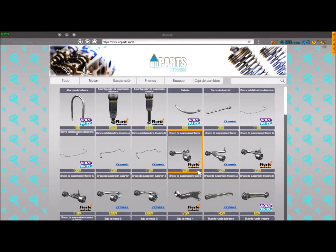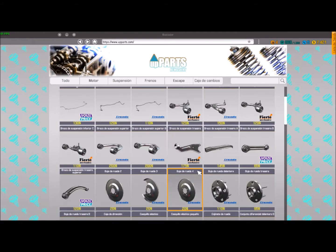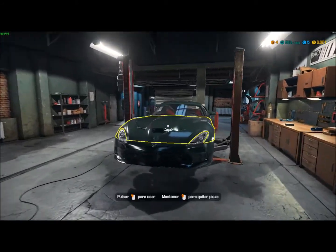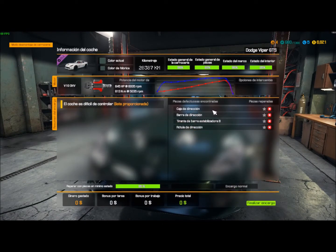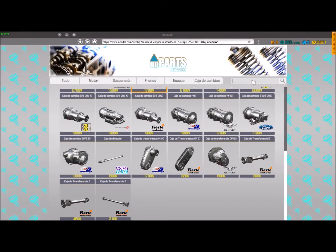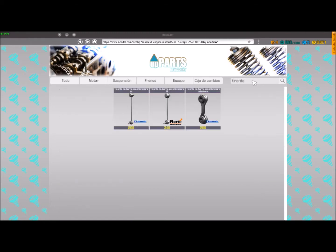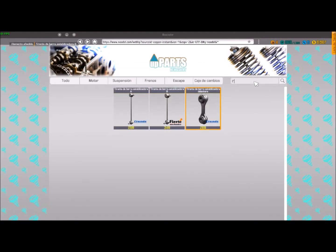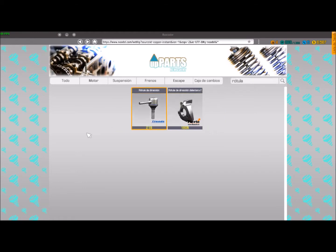Barra de dirección, caja de dirección... A ver, caja de cambio no, caja de dirección. Comprar. Luego era barra, tercera vez, pero vamos a mirar porque a mí se me olvida todo. Caja de dirección, barra tirante, tirante de barra tercera vez y rótula. Hay que poner las tildes. Voy a la ruina, ya me he gastado dinerito, a ver si lo recupero.